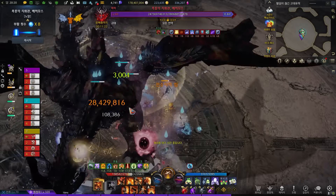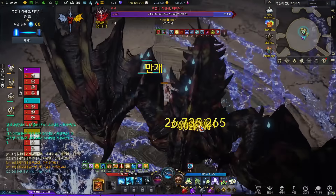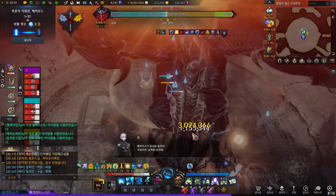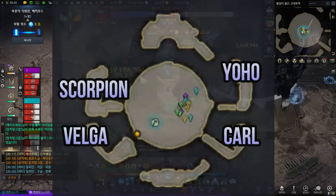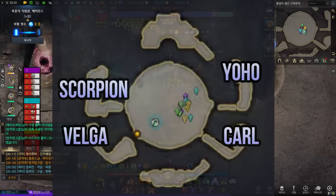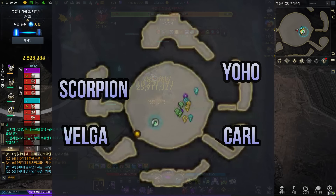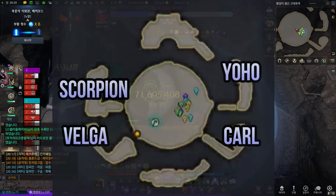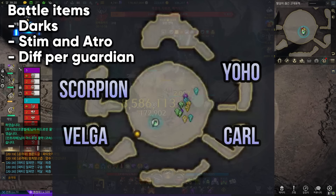Most of the patterns are slow with obvious telegraphs, and there are also 8 revive tokens for the team. This video will cover both gates for the raid, because the general fight and the thought process is the same for both gates. Before you start, there will be 4 side guardians you need to defeat. You need to pre-decide which parties will go over and defeat them with Mario. Actual mech starts around 455 lines after a short cutscene. As for battle items, take darks, stimulant, and atrophin.